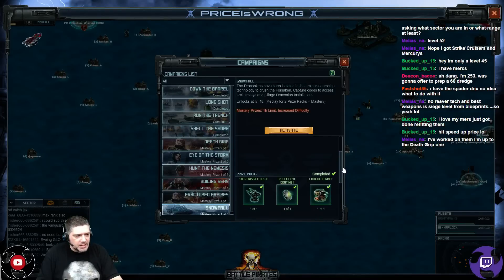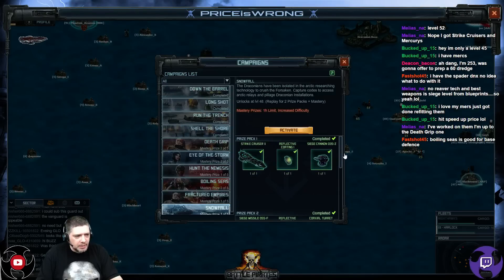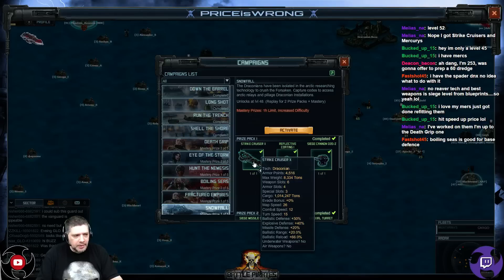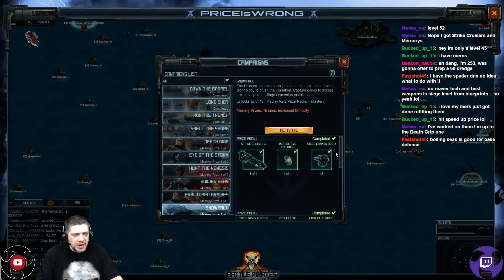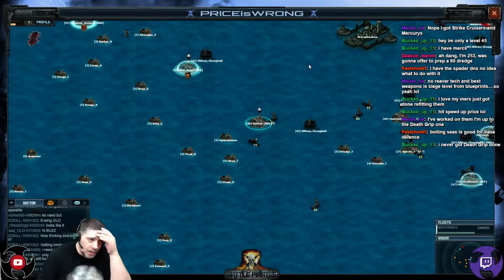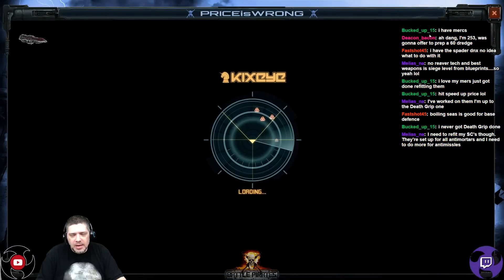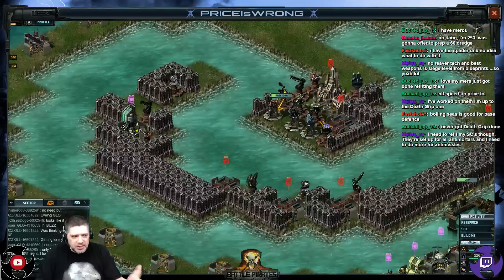You can get a lot of decent tech. They got like the coaxial turrets. The Siege Missile F is pretty obsolete — I'm really surprised that it's in there. They really should have went with the Siege Missile Z. Then there's the Strike Cruiser X in Snow the Prize Pack 1. And if you get that Strike Cruiser X, a lot of people are using that because right now the latest weaponry out is ballistic, and a lot of people are putting that on the Strike Cruiser X. And that is the Arbalest Cannon. But that was in the last event.